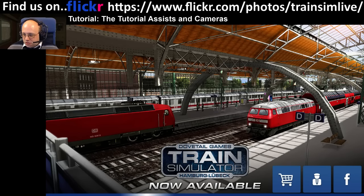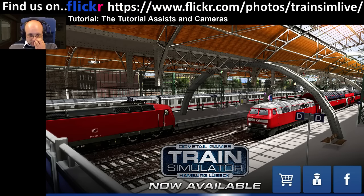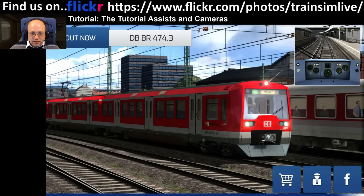What I'm looking at today shouldn't take us very long. I've had a couple of people asking how, in the tutorial scenarios, it says 'this is the control for the regulator' and the camera pans down to the regulator. Related to that, you can also make the HUD glow on different controls. I'm just going to show you how to do those two - it's very easy.